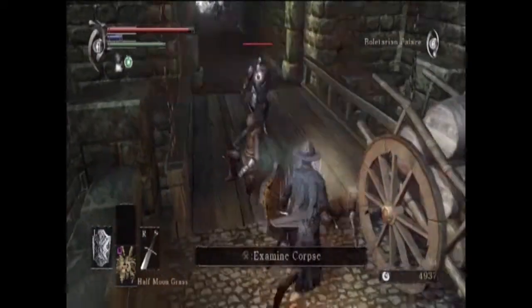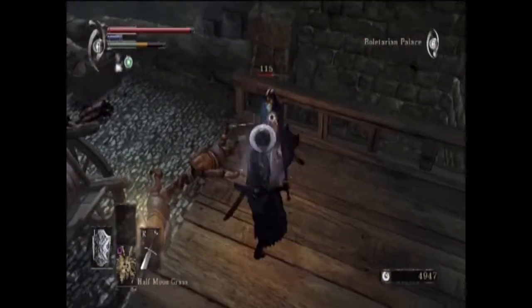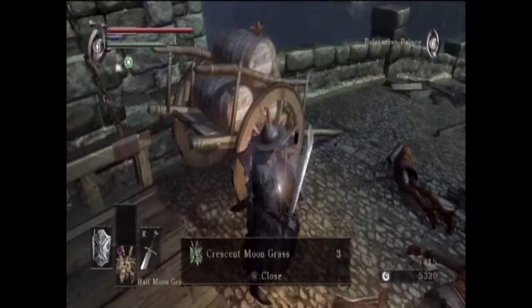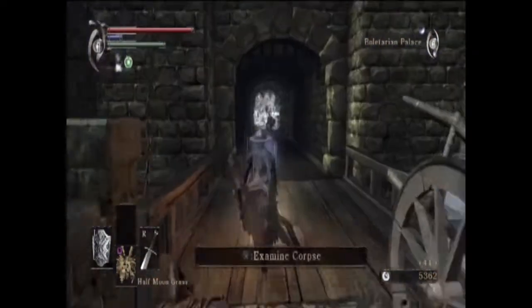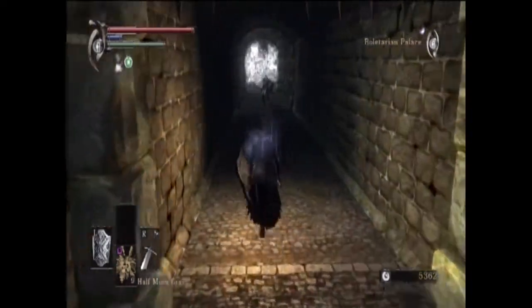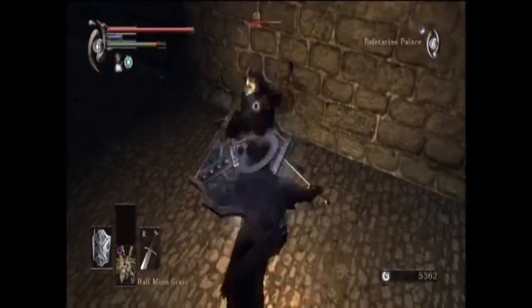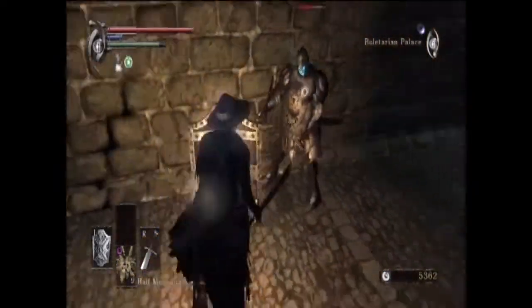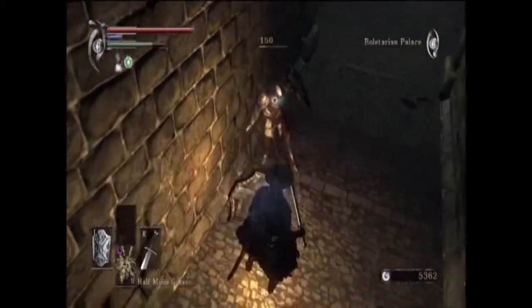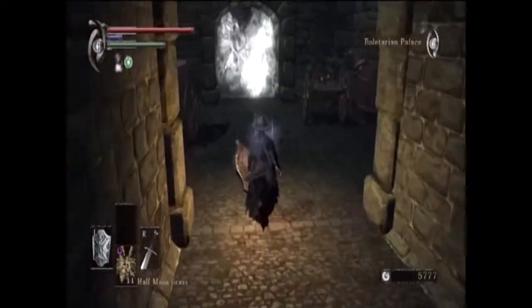These blue dudes aren't a problem anymore because we fully block all of their attacks. So nice having a shield. I've done most of this game with another character who was primarily magic-focused, so I didn't have a good shield and it didn't look like I was going to get one. Now I can just sort of stand back and deal damage. So nice — just really nice.